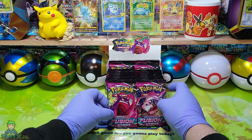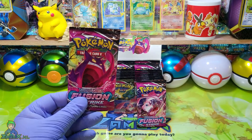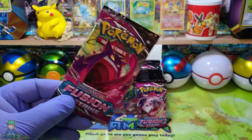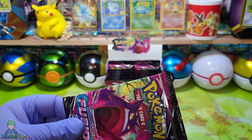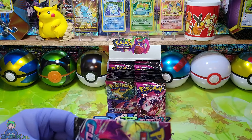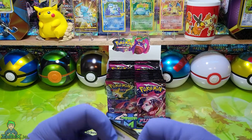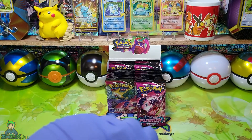We hebben vandaag de Gengar en de Mew. We gaan beginnen met de Gengar en dan gaan we kijken of we hier iets moois uit kunnen halen. Ik ben benieuwd, let's go. Ik laat de codekaart niet zien, zo is het een beetje spannend van wat er allemaal gaat gebeuren. Maar we gaan gewoon op iets heel moois uit.